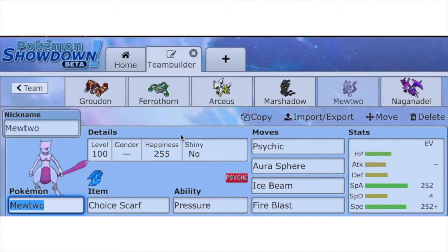Another offensive threat is Mewtwo. It's a regular Mewtwo with a Choice Scarf — Psychic, Aura Sphere, Ice Beam, Fire Blast. Fire Blast is very unreliable sometimes, but we'll make it work. Max Special Attack, max Speed, and 4 in Special Defense.